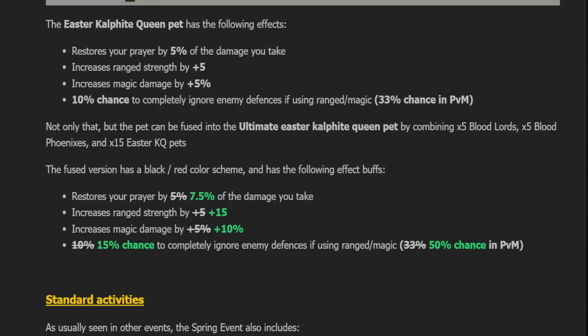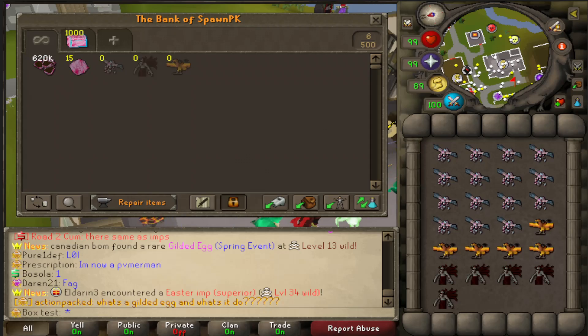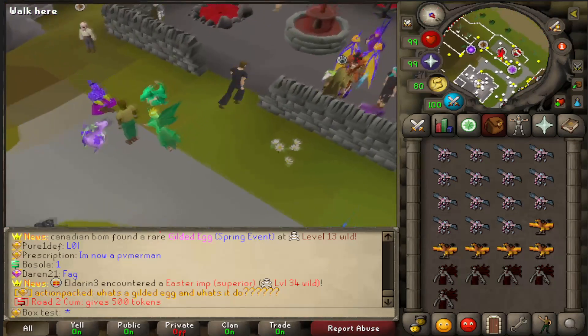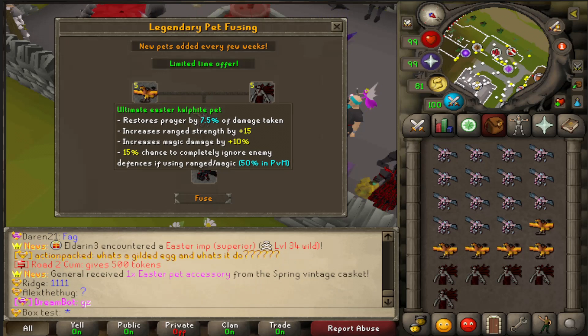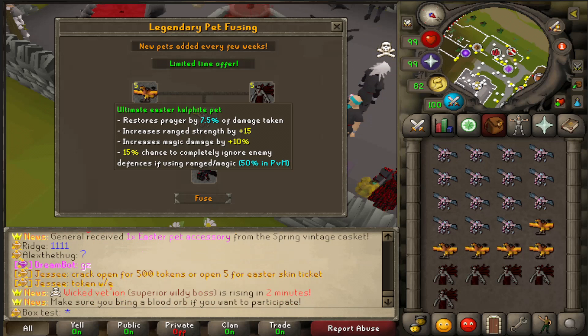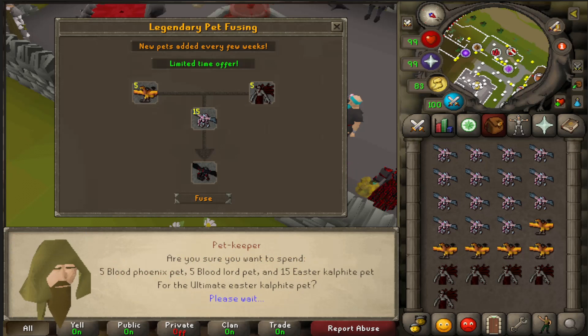There's also a new pet fuse — the ultimate Easter Calphite Queen pet — which you get by combining five Blood Lords, five Blood Phoenixes, and 15 Easter KQ pets. This thing will not be common. I have access to a box test account with all the required pets. Going to the pet keeper, he says: 'How may I help you? Fuse the ultimate Easter Calphite pet.' Let's look at its stats: restores prayer by 7.5% of damage taken, increases ranged strength by 15, magic damage by 10%, 15% chance to completely ignore enemy defenses using ranged or mage, and 50% in PVM.